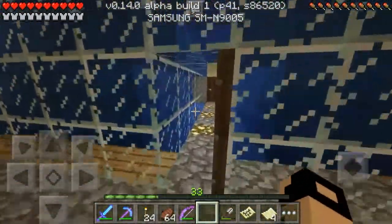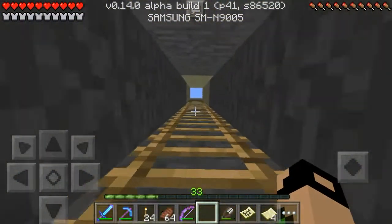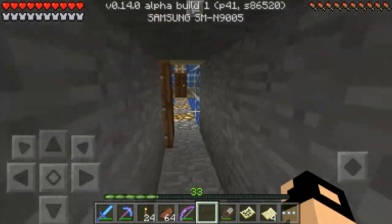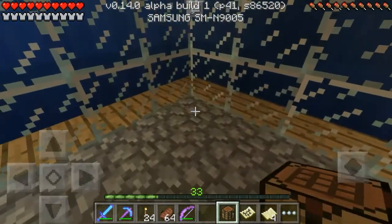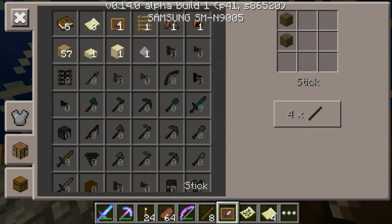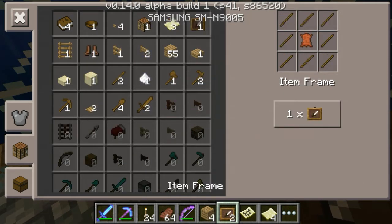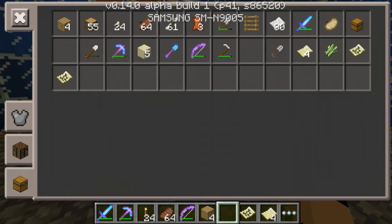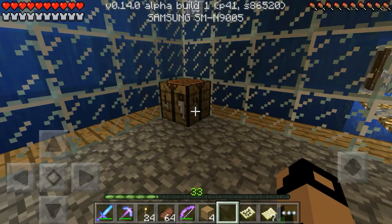Oh, you need nine — oh my God, how stupid am I. Oh yeah, I am really stupid. I think I have enough for making it down here, cause I have a crafting table with me. And one, two, and three — there we go. I need three more maps. There we go.